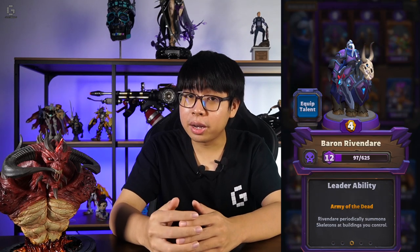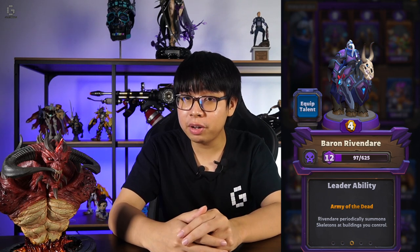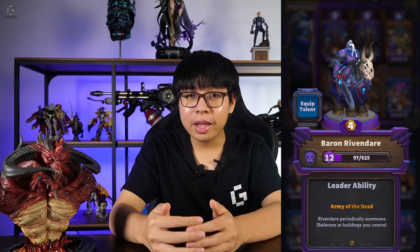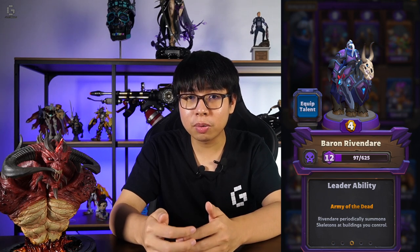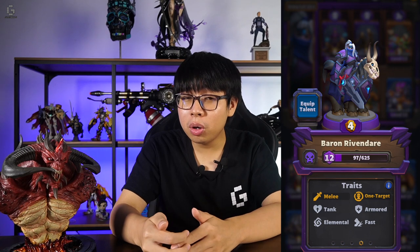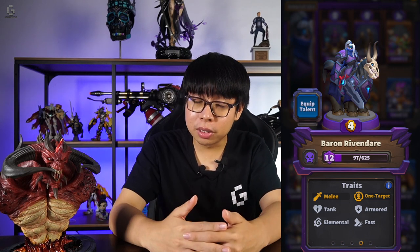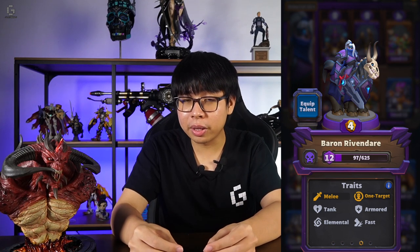The fifth faction, the Undead, also has two leaders, the first of which is Baron Rivendare. The Baron's leader ability, Army of the Dead, summons skeletons from towers that you control periodically. It works even when he's not in play, making him a constant threat throughout the match. With a gold cost of 4, the Baron himself is a pretty strong unit — he moves fast, is armored, and deals elemental damage. So even without his skeletons, he's still a force to be reckoned with.